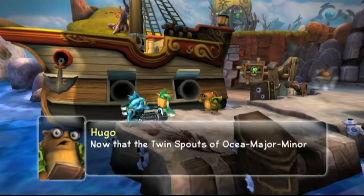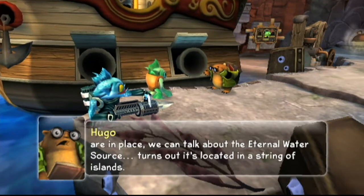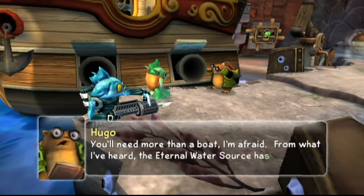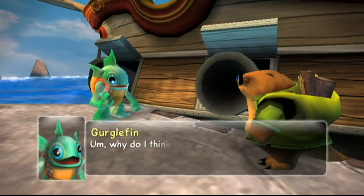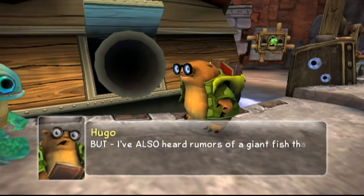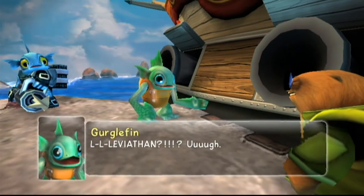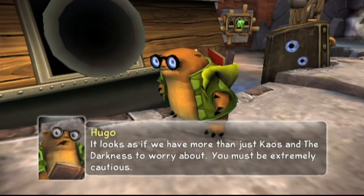Now that the twin spouts of Osha Major Minor are in place, we can talk about the Eternal Water Source. Turns out it's located in a string of islands. String of islands? What are we waiting for? I'll get the boat ready. You'll need more than a boat, I'm afraid. From what I've heard, the Eternal Water Source has returned to the sea and can only be summoned with the four ancient statues on these islands. But I've also heard rumors of a giant fish that lives in those waters - it's said that he eats whole villages. The locals call him Leviathan. It looks as if we have more than just chaos and the darkness to worry about. You must be extremely cautious.